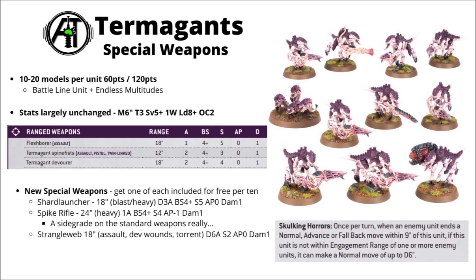You're unlikely to want to stand still much with the Spite Rifle. The Strangleweb Launcher is 18 inches with Assault, Devastating Wounds and Torrent — basically a D6 shot flamer at Strength 2, AP 0, Damage 1, where you're fishing for 6s for Devastating Wounds. Overall, the Shard Launcher and Strangleweb are both pretty interesting, making the squad a little more dangerous at 18-inch range. It won't transform Termagants into a top-class damage unit, but optimising with Shard Launchers and Stranglewebs seems worthwhile.